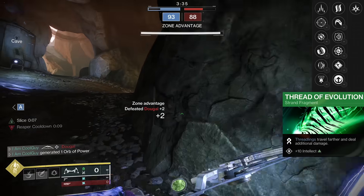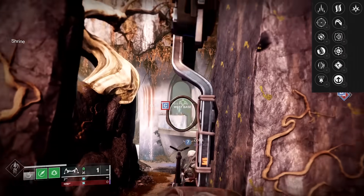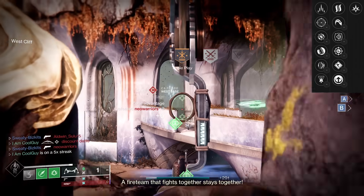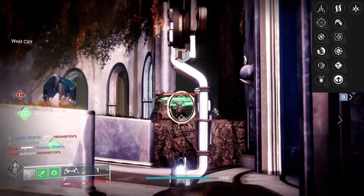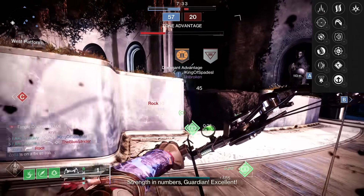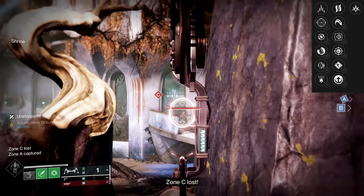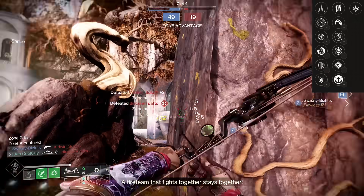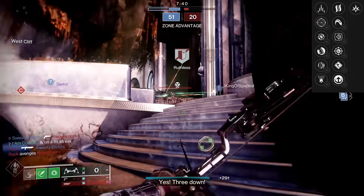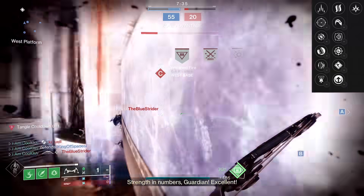Or something like this — just being on Strand. I have the Tangle, and I also have the Aspect that creates the Strand Tornado. That thing spawns up, and then this bow is doing 152 to the crit. Me getting final blows, Threadlings going, Unravels being thrown around everywhere. Like every enemy that spawned right there, I got a piece of. Just really, really good on the Strand kit.